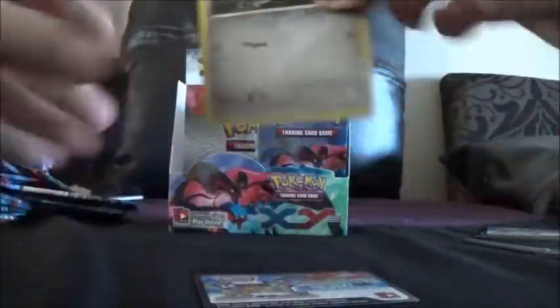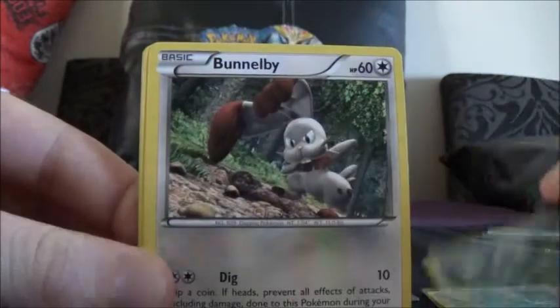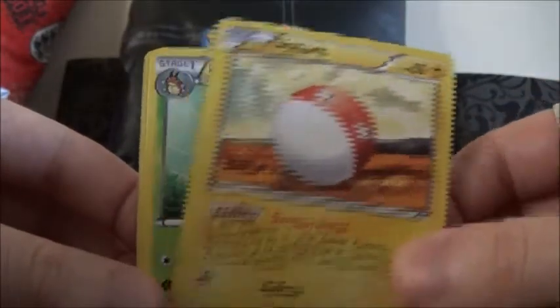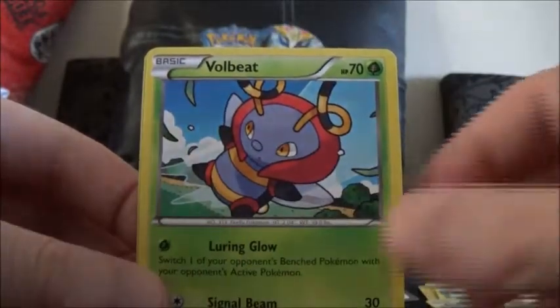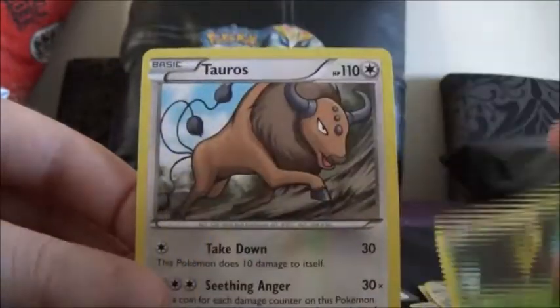We've got this one. It starts off with Honedge, Brokémon, Bunnelby, Sandile, Voltorb, Litleo, Solrock, a Volbeat, and we've got a Kakuna Reverse, and a Tauros Rare.